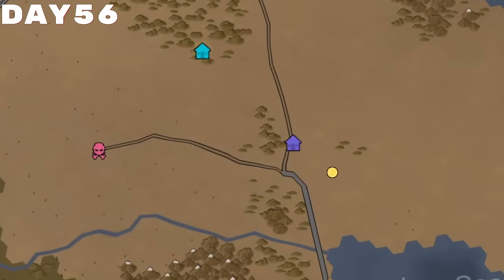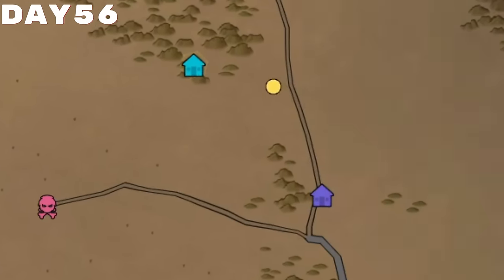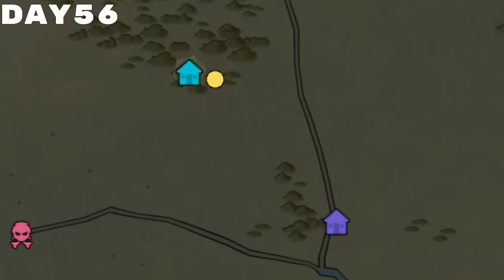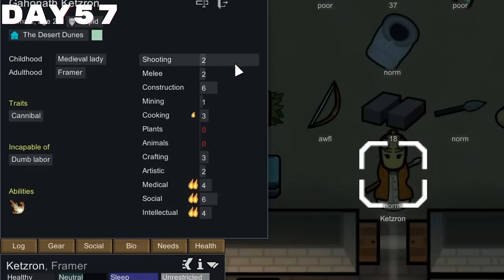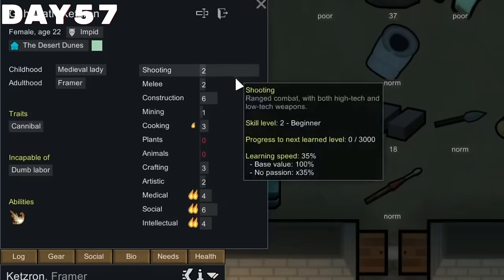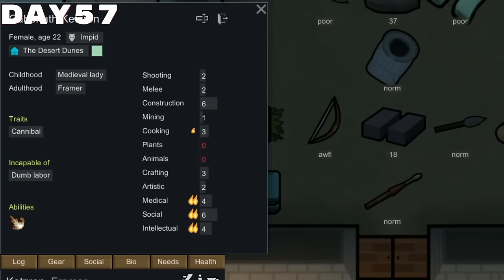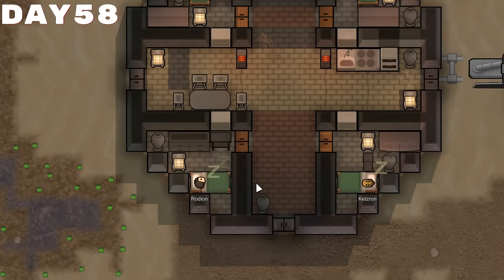After rescuing her, we immediately began heading all the way back home, and after arriving we allowed her to begin equipping weapons and armor and basically anything she wanted from our storage room. I also got a decent look at her skills — looks like she's mostly construction and social, but she has a burning passion for medical and intellectual as well, so we might let her do some research.